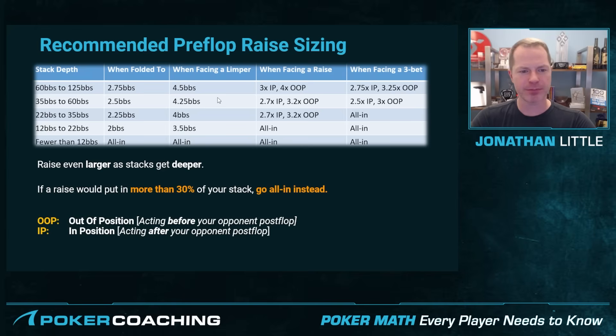As you get shallower, you raise less over the limpers, but still more than you would if there was no limper to begin with. When you're down to 12 big blinds, you're just going to go all in.